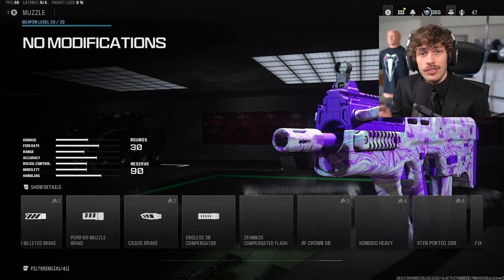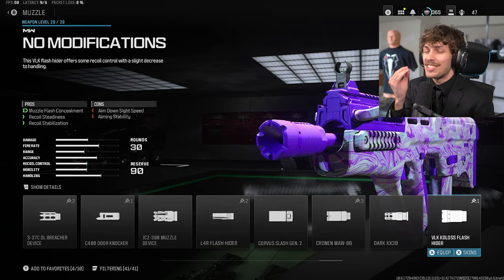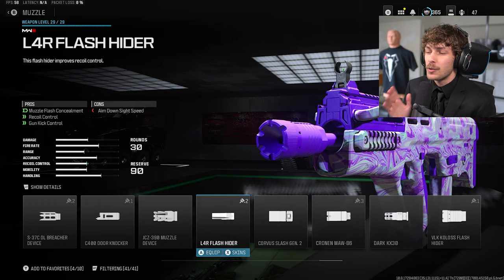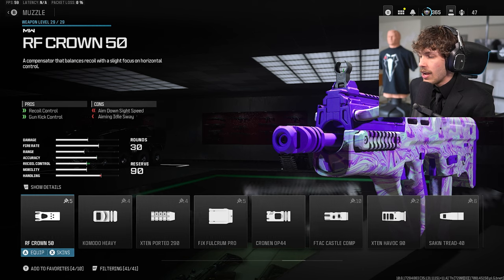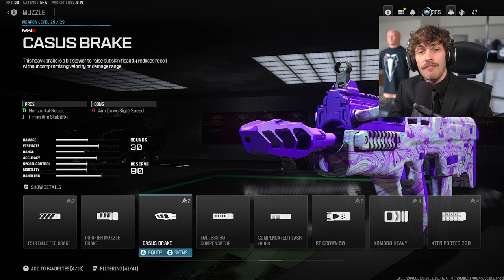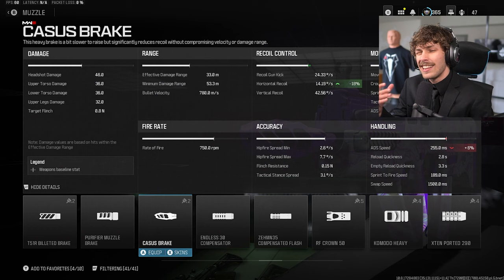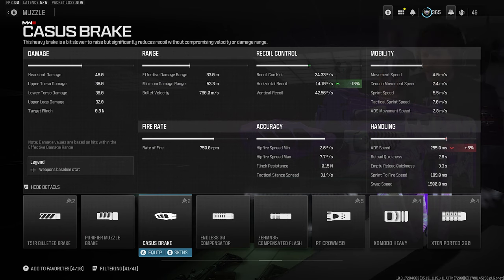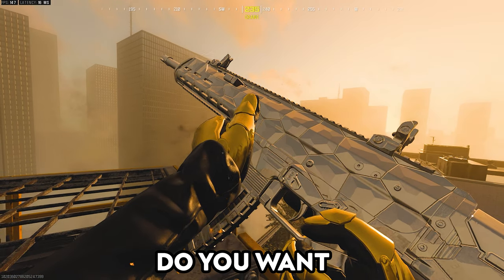This gun has a lot of horizontal recoil, but we're going to eliminate that so this thing is an absolute beam. If you want this gun to be easy to use, you need to go with the Heist's Break. Looking at the pros, it gives a lot of horizontal recoil control and firing aim instability — meaning the gun won't shake. We're losing about six percent mobility, but you won't really notice that.